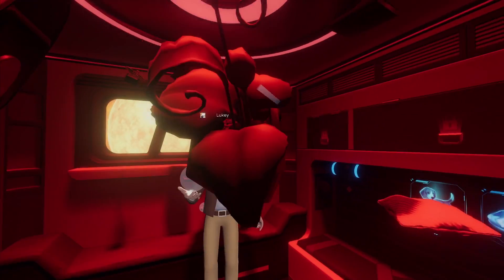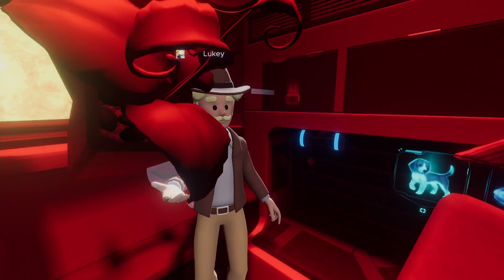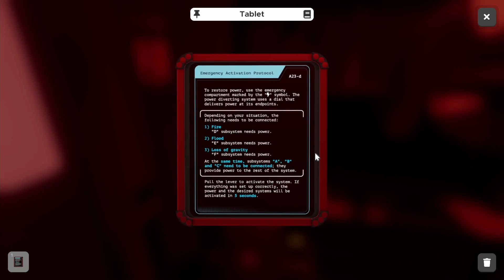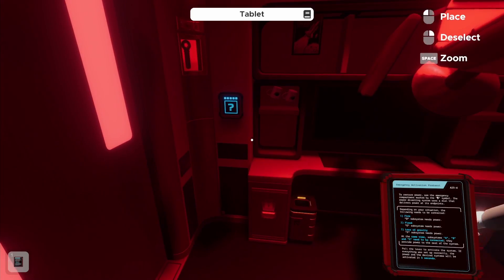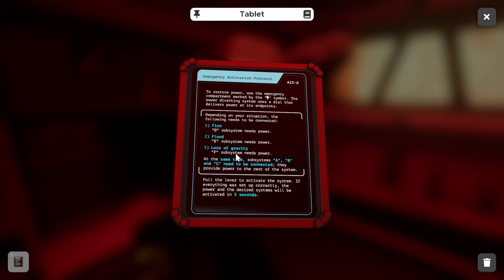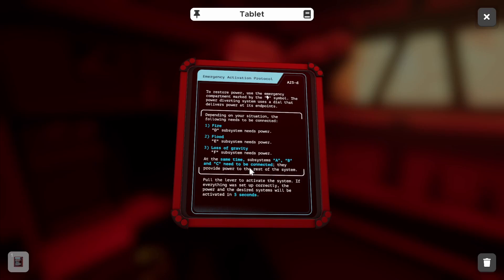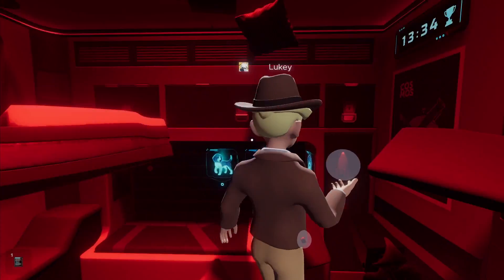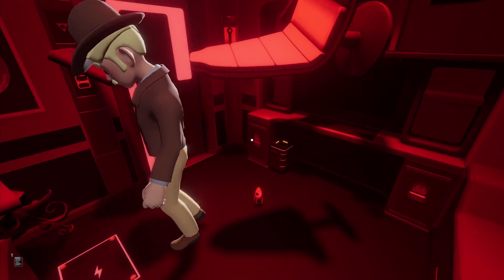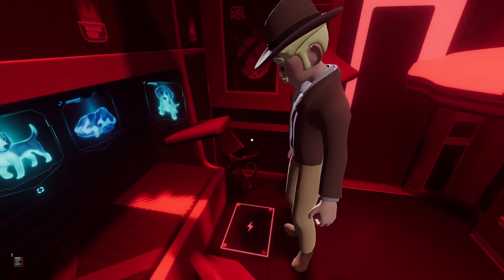Where you can throw stuff at people. Where is the tablet? It's a tablet. We have to solve puzzles to get out of the room. It's just a virtual thing. So — loss of gravity, F subsystem needs power. I've got a rocket that's got a puzzle piece on it, like a little finger blob.